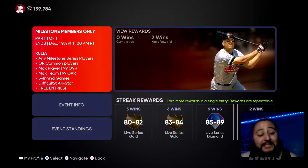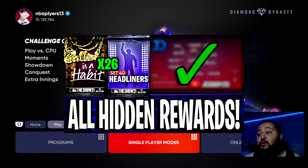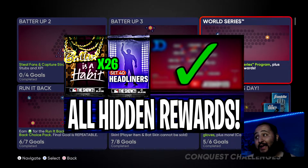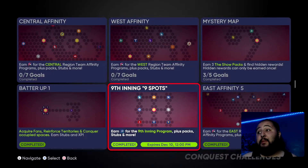Before we show you guys the best cards to use, I just want to remind you guys we dropped a hidden rewards video for the nine spots conquest map that was dropped yesterday. We uploaded kind of late because we got out of work late, so I apologize. But the ninth inning nine spots video is live — please go click that link down in the description. The hidden rewards for this conquest map was quantity over quality again, but it is what it is.